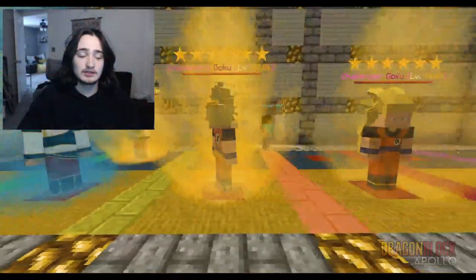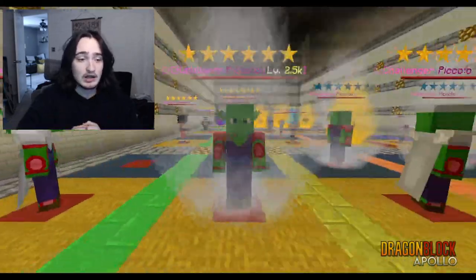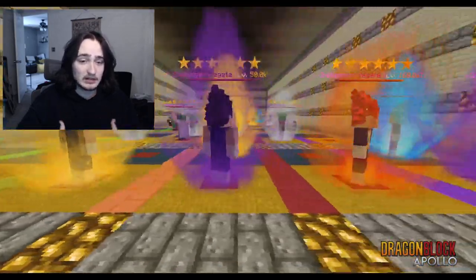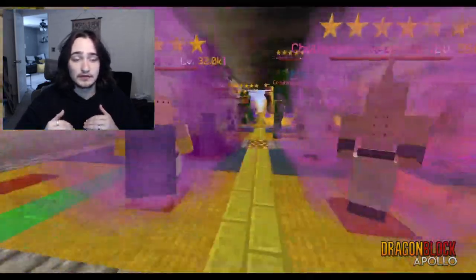Right here we're going through challengers looking at the auras. Goku is right there. They got some unique ones — Mystic Gohan with the white aura, Piccolo with a simple white aura when his waiting gear is off, and Vegeta is right there. Also some Frieza variants.